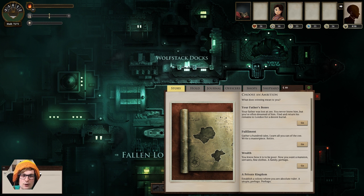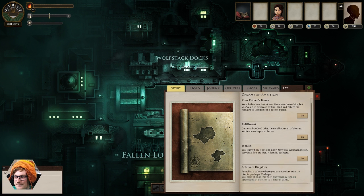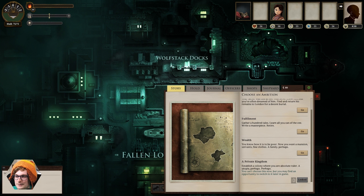And now we can choose an ambition. This is kind of your overall quest for the game — your end goal. You don't have to follow this strictly, but you tend to have to work your way through it, and it kind of changes some of the quests that you get given. What does winning mean to you? We can pick 'your father's bones' — your father was lost at sea, you never knew him, but you've often dreamed about him; find and return his remains to London for a decent burial. 'Fulfillment' — gather a hundred tales, learn all you can of the zee, write a masterpiece, retire. 'Wealth' — you know how it is to be poor, now you want a mansion, servants, fine clothes, a family perhaps. And finally 'a private kingdom' — I think you perhaps have to do some quest work to unlock this ambition later in the game.